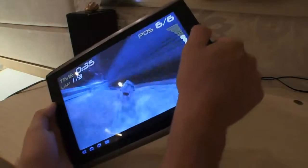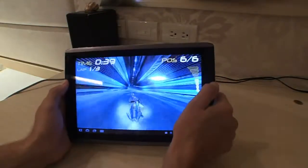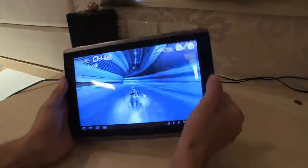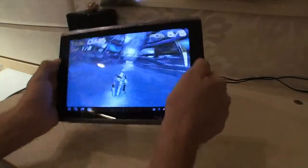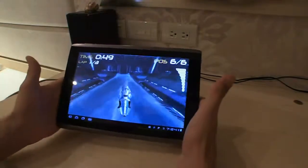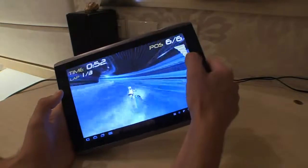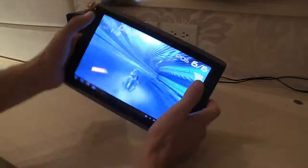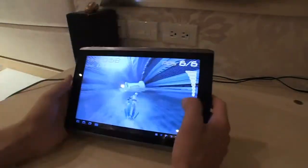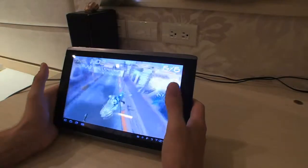In terms of tricks and boosting, I'm going to come up to a jump right here highlighted in yellow, and I'll just slide my fingers both down to do a trick — just like that — and I get boost. Boost is up here on the top right. As long as my position... I'm in last. That's great — six out of six. You've got your time, your laps. So I can boost off this jump and do another spin trick.